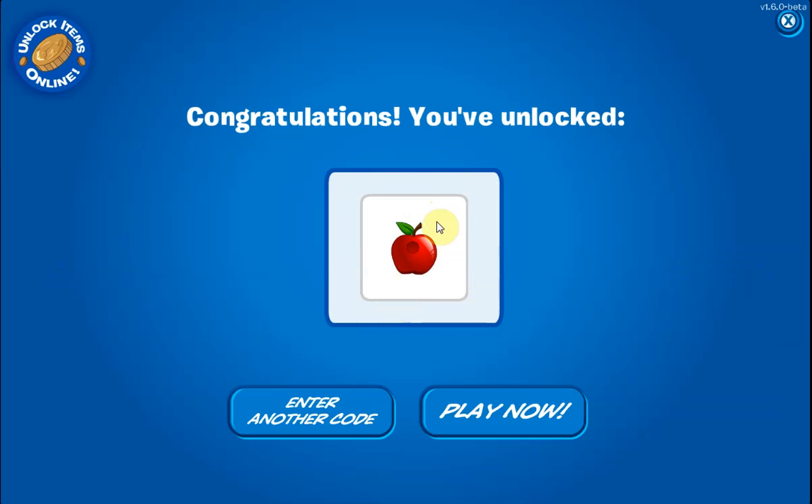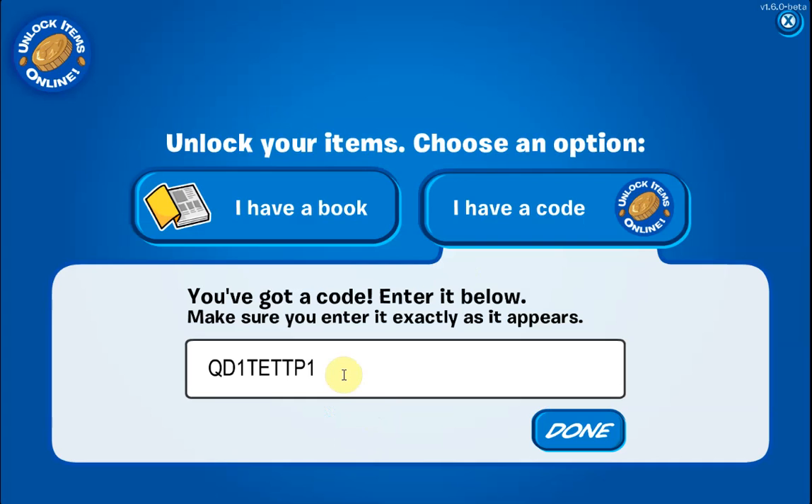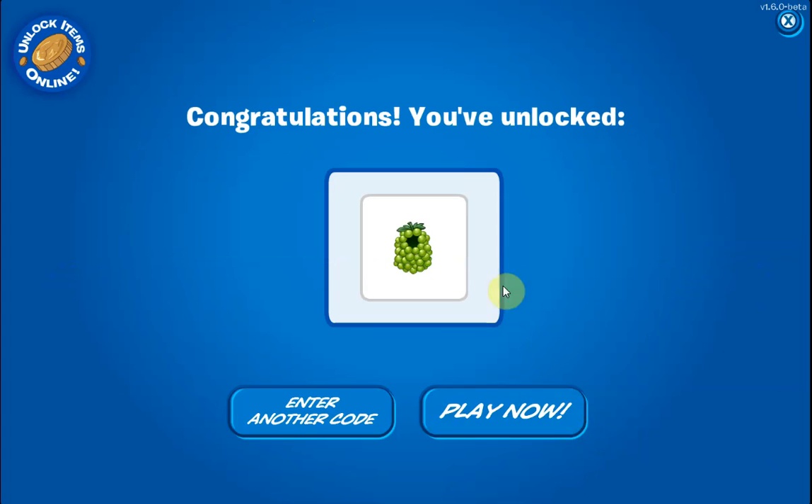Here we are — we have an Apple. I think there is one other code that we can still get, but I'm not quite sure, so don't get your hopes up. That actually is one last code — it's a grape code — and if we click Done we get a grape: some green grapes.